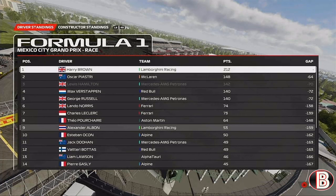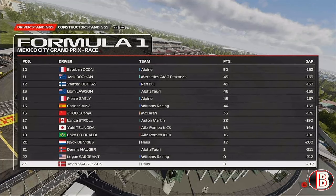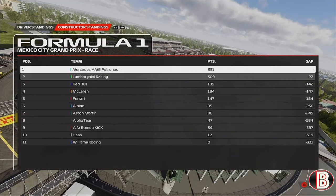Verstappen and George Russell find themselves level on points with a couple of races to go. Albon is absolutely flying up the order and is now P9 in the drivers' championship. Jack Doohan is slowly working his way up to P11. Logan Sargent and Kevin Magnussen still haven't scored in this career mode. In the constructors, we've taken a massive bite out of Mercedes — 22 points is now the gap. This has been a great back-and-forth fight with Mercedes, but this is the season we can do it. Three races to go plus a sprint round.